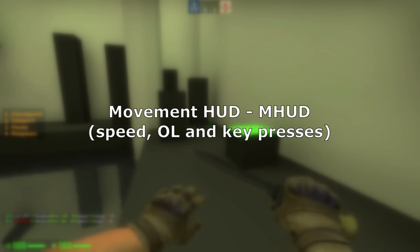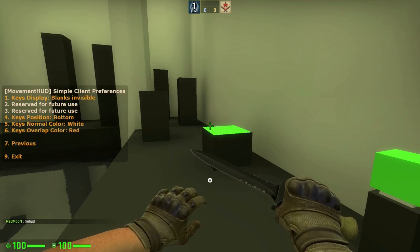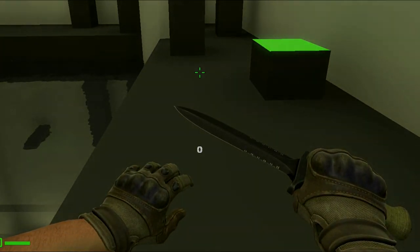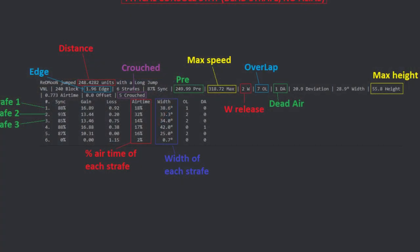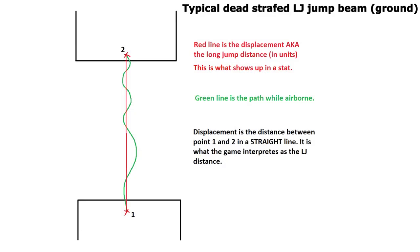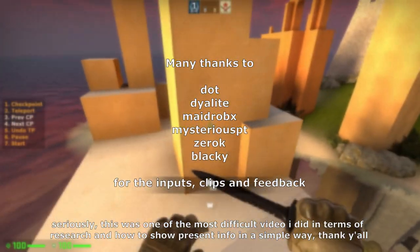If you want to see your keypresses, overlap, and speed, you can enable mhud settings. Type 'mhud' and enable speed and keypresses — mhud will tell you whether or not you overlap by changing key color. The only reason long jumping is so complicated is because of how air acceleration works in vanilla CS:GO. If you want to LJ well, you need to practice consistently. Being able to consistently land 240 blocks should be your goal if you're thinking of map running. There's much more to long jumps, but hopefully this helps.